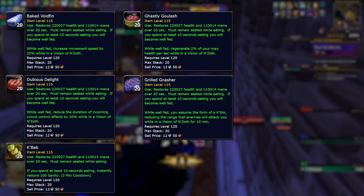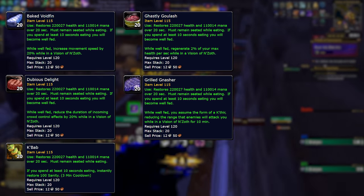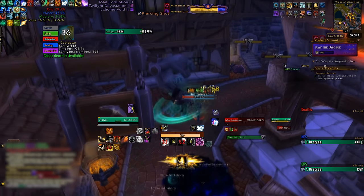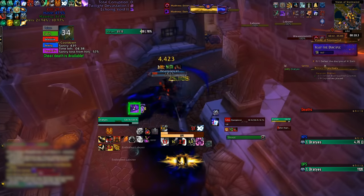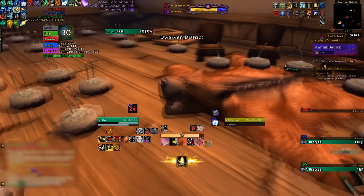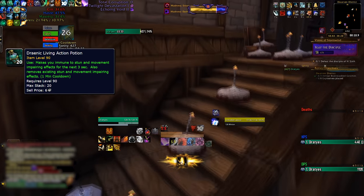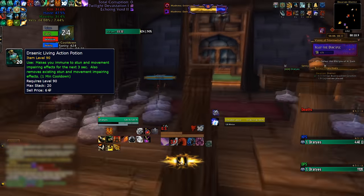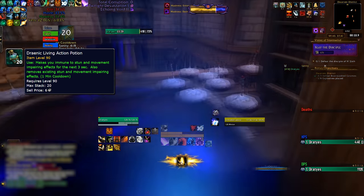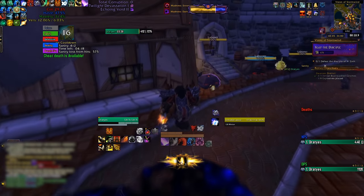Be careful if you try to eat well below 50% Sanity, as a Horrific Figment could spawn and get you into combat. You can also bring almost any consumable you can think of, and you should — health potions, combat potions, flasks, augment runes are all usable. One consumable that's immensely helpful is the Draenic Living Action Potion. This can be used while stunned, and it breaks you out of the stun and makes you immune to any further stuns for the next 3 seconds.